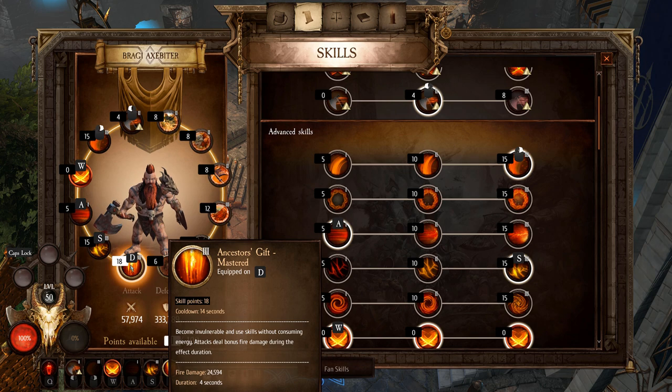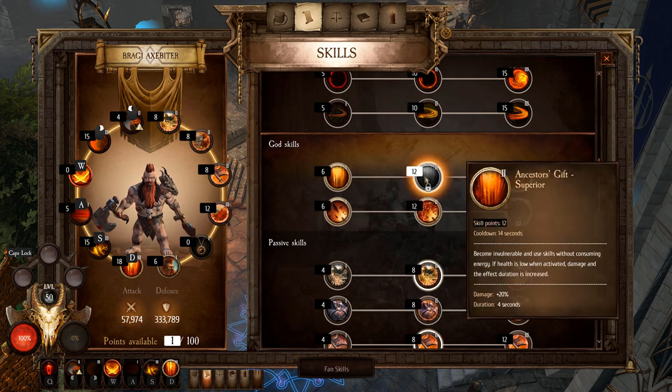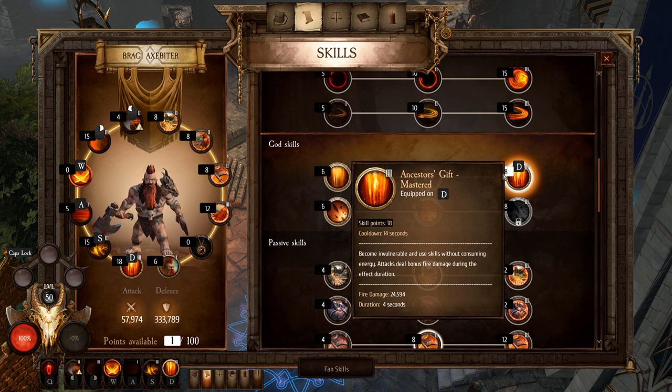With all the extra cooldown reduction you're getting, Ancestor's Gift is up pretty often — almost constantly in fights — and you'll kill stuff so fast it only takes one or two uses before the fight is over. I picked the master version because the extra fire damage adds a lot. You could use lower versions, but I prefer that extra damage. Note that the Superior version requires activating at low health to get the bonus, so you won't get it consistently. The Master version gives a constant bonus every time you use it.